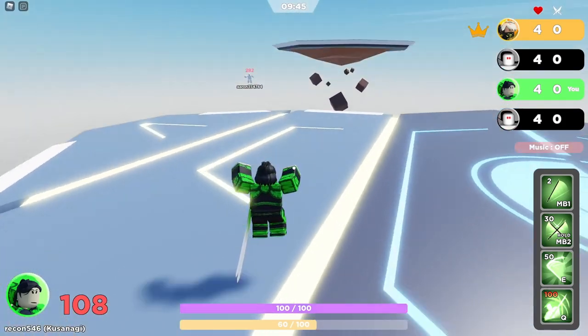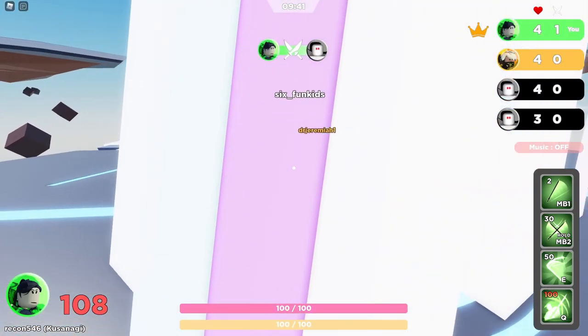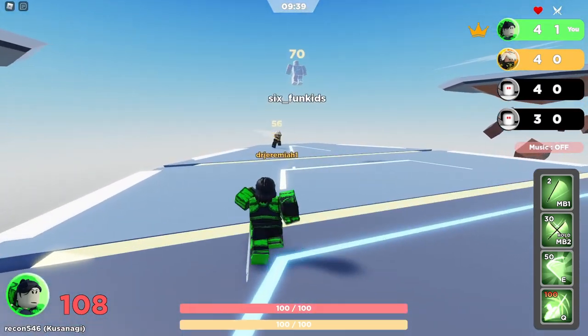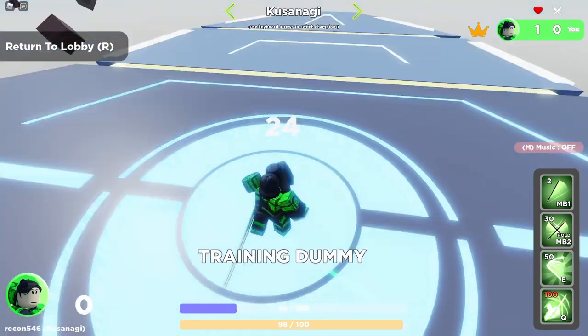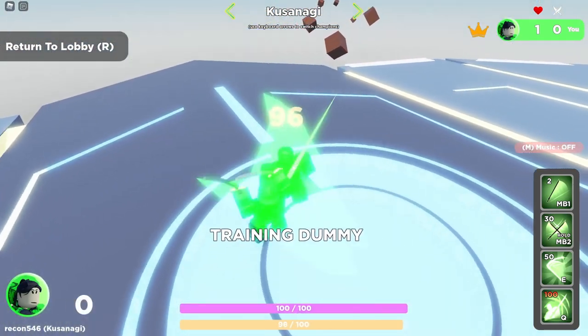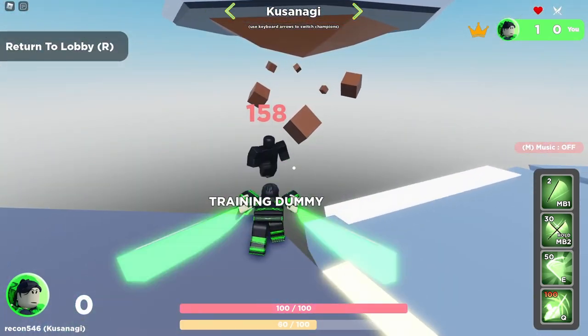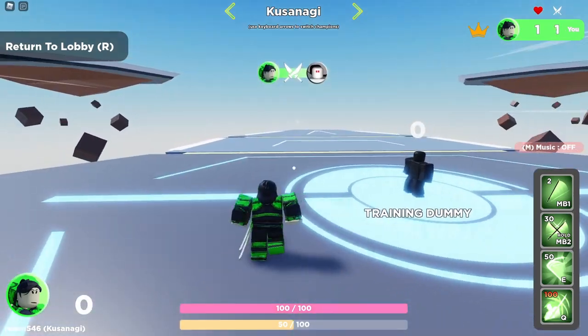Starting with her basics, Kusanagi is a close range brawler that wants to engage in one-on-one fights, often running away from big group fights. Her basic attack is simple — just left click and you'll swing in front of you, doing 12 damage and building 12.5 ultimate charge per hit. Use this to teach your enemies about personal space and make them think twice before coming near you.